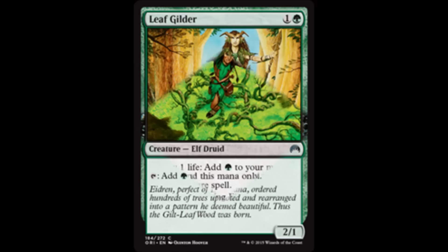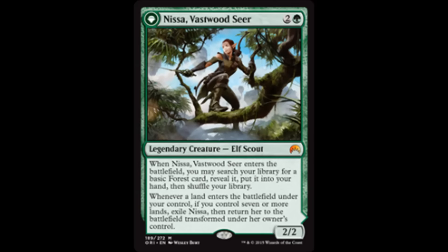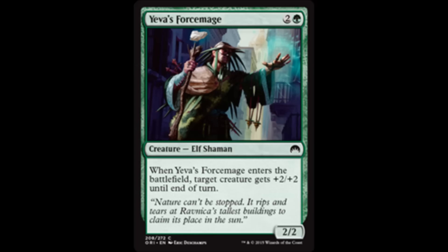We already knew about Leaf Gilder, which is an Elf Druid — a 2/1 for a green and 1. Tap to add a green to your mana pool. I wasn't really excited about it, but considering all these other Elves being printed, maybe Leaf Gilder isn't so horrible. We've already seen Nissa, who is an Elf, and Yeva's Force Mage, which is a 2/2 for green and 2 Elf Shaman. When Force Mage enters the battlefield, target creature gets +2/+2 until end of turn.